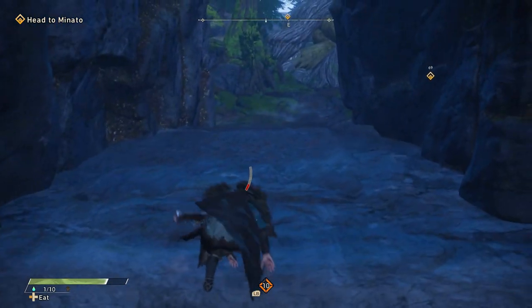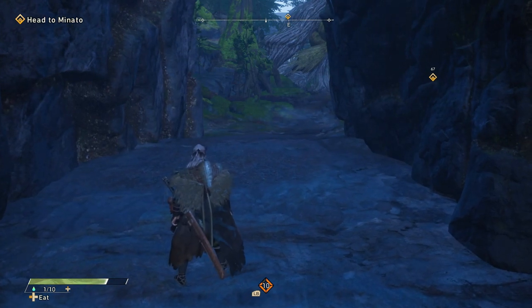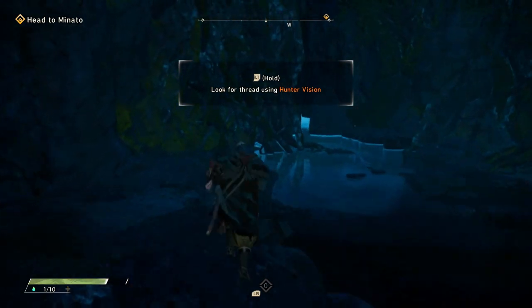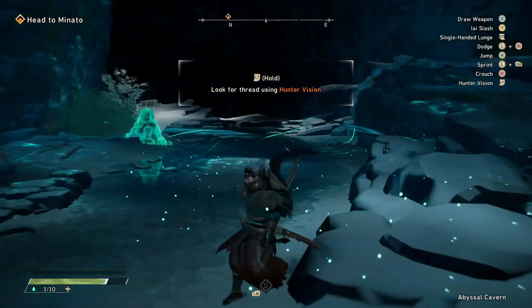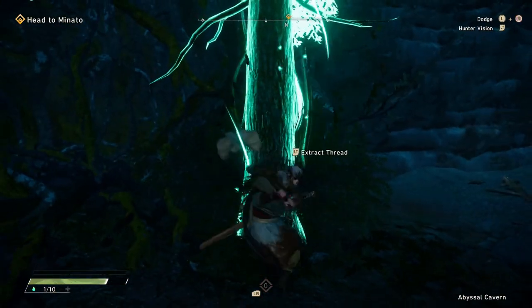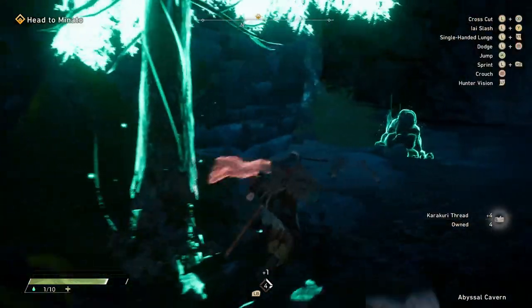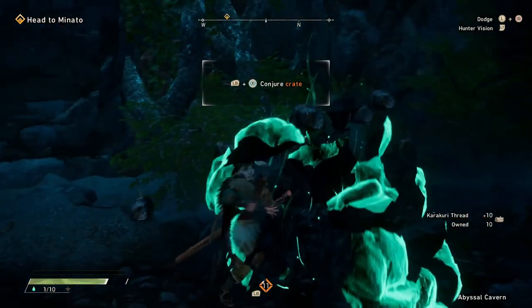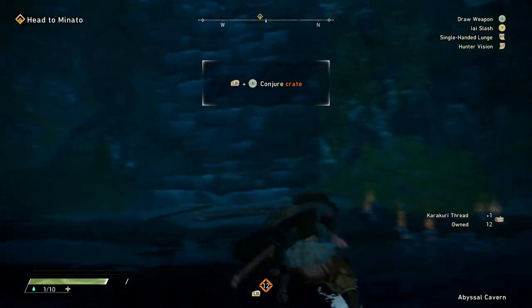It's important to learn conjuring because you can jump off the top of the boxes you're conjuring, and that's going to help you since you have a stamina bar. Once that stamina bar runs out while you're climbing, you're going to fall off the wall. When you're looking for materials to conjure things, make sure you hold down your left trigger to use hunter vision, as that lets you see rocks you can hit or trees you can chop down to get the threads needed to continue conjuring items.